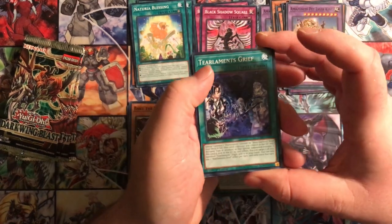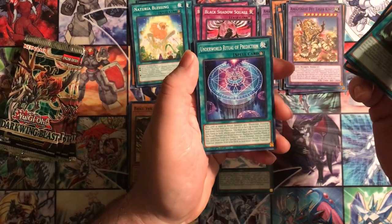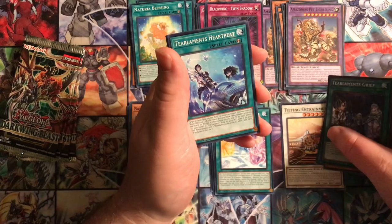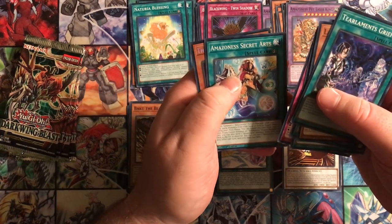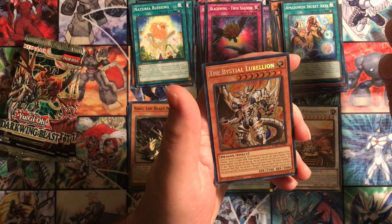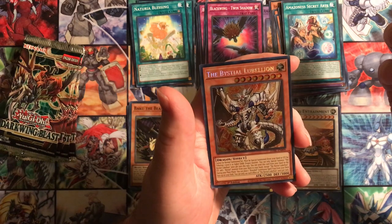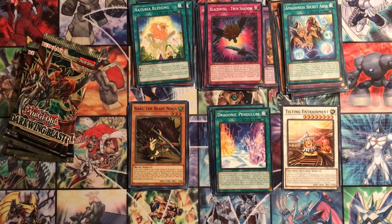Next pack: Tear Laments Grief, Laughing Puffin, Underworld Ritual of Prediction - oh, Prediction Princesses, didn't know they'd be in here - Black Wing Twin Shadow, Tilting Entertainment which has trains on it so my brother will like that, Heartbeat, Goatee Cosmos, Amazonas Secret Arts - and it's a secret rare! The Bestial Lubelion. By tributing a Level 6 or higher dark dragon monster you can special summon this, and you can send it from your hand to the grave to add a Bestial monster. It's another Branded card.